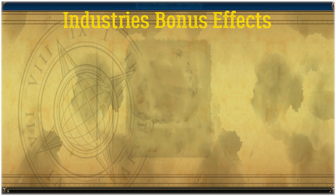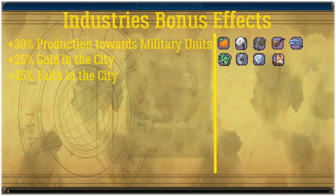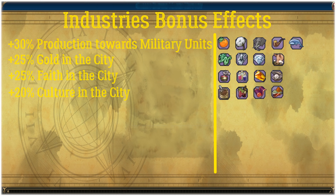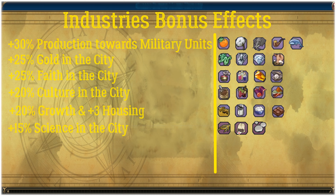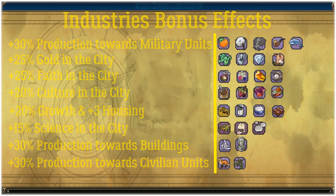In addition to the base yields, you gain an additional effect that depends on the luxury resource. You can gain bonuses towards producing military units, generating gold, outputting faith, outputting culture, and other bonuses for population growth and housing. There are only three resources for science — mercury, tea, and turtles — and some that help produce buildings or civilian units faster in that city.